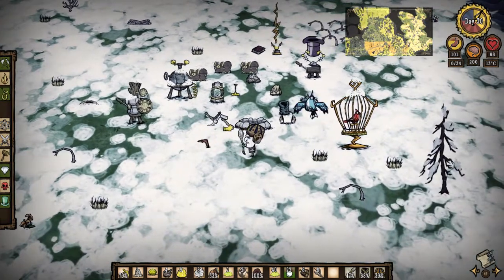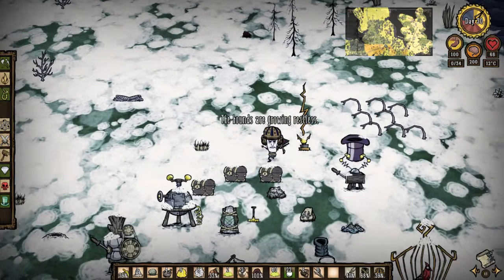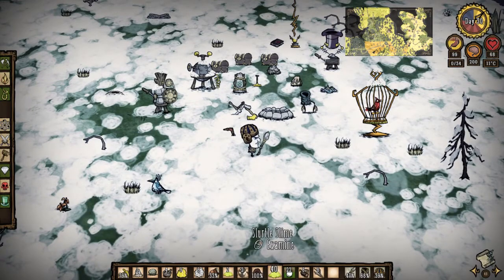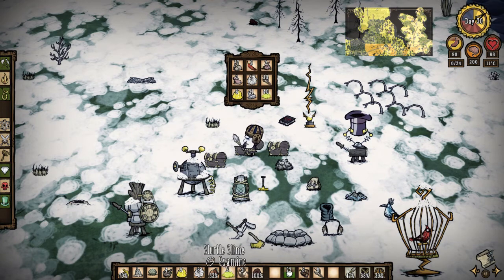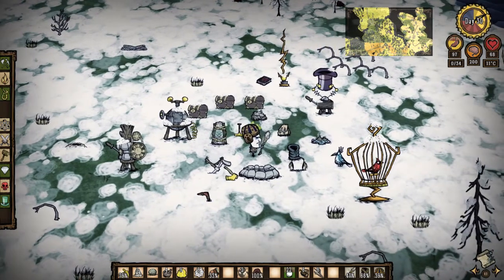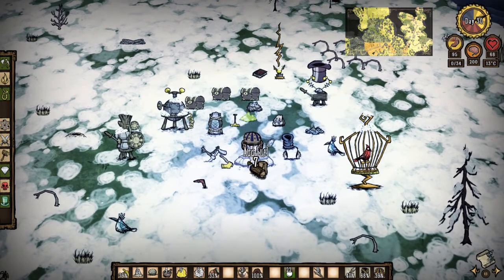Welcome to day 30. We have some calendar hounds on the way, as you probably remember from Wednesday's episode. We got some decent armor set up here, I'll just store some of this. It's getting awfully wintry so I'm going to add some fuel here just so that my thermal stone heats up a bit for the fight.